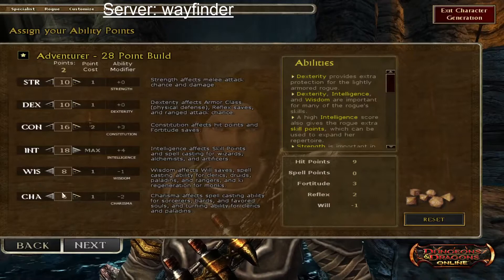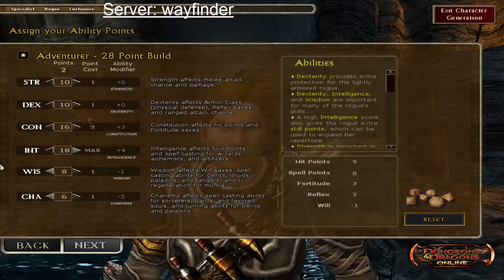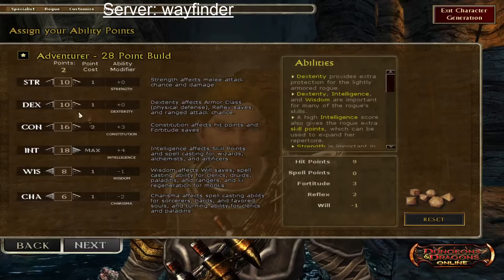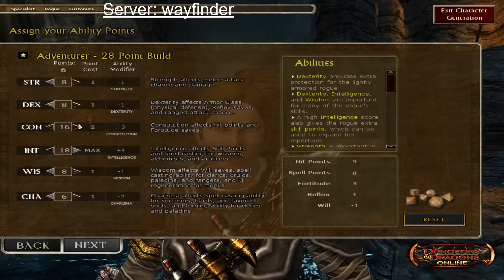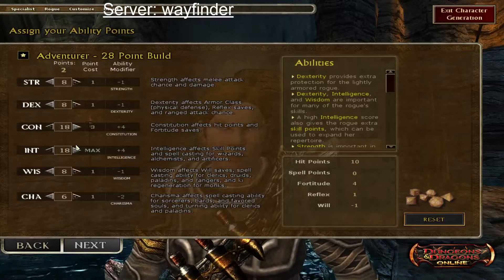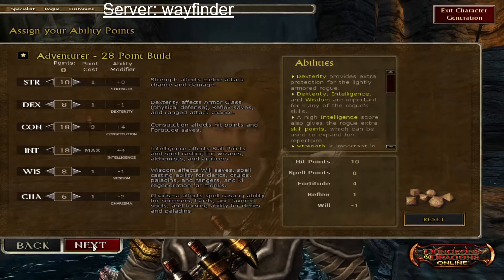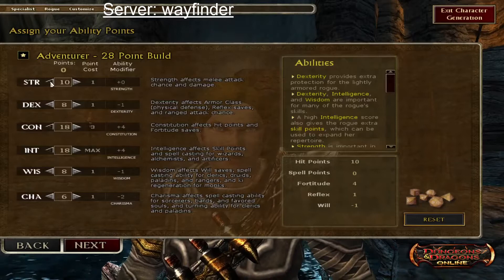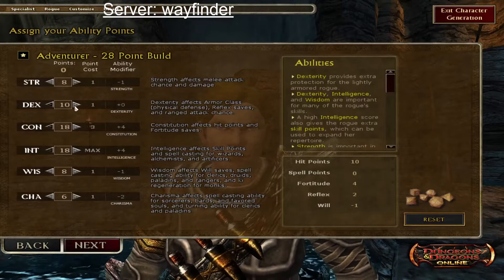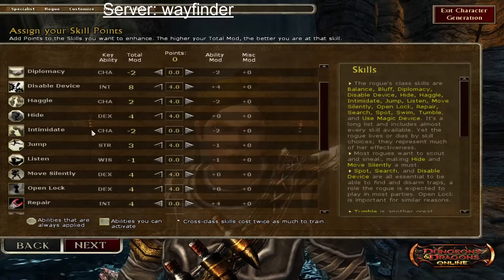So the layout could be 10/10/16/18, though you can't do 18/18 with only 28 points. If you bring STR and DEX down to 8 you can do 18/18/18 with 8/8/6 and two points left over. Since we're doing a lot of melee, but once you get 'Throw Your Weight Around' in the dwarf tree it all becomes CON to damage. As a rogue you're wearing light armor so dex works. Final skill allocation: balance, disable device, haggle, hide, jump, listen, move silently, open lock, search, spot, tumble, use magic device, and heal.